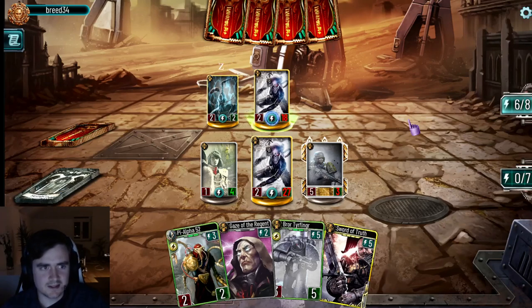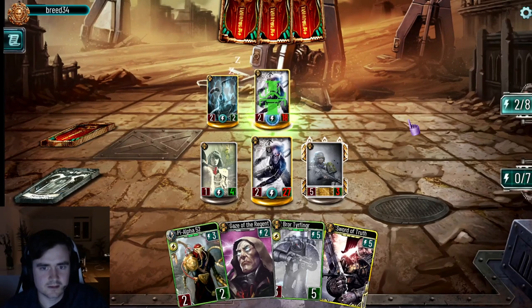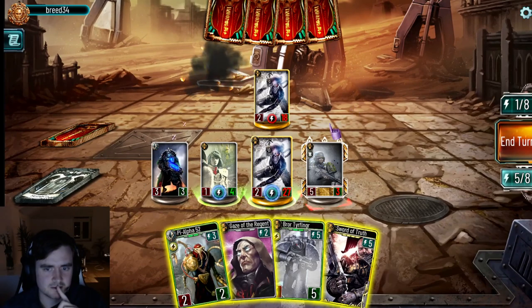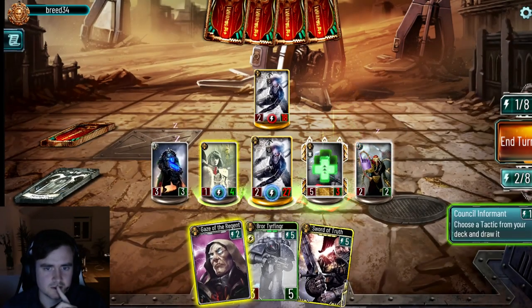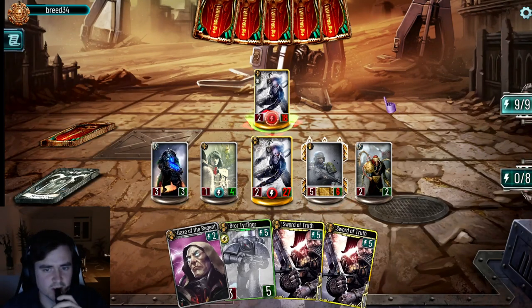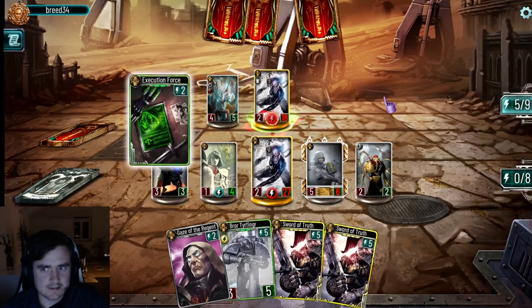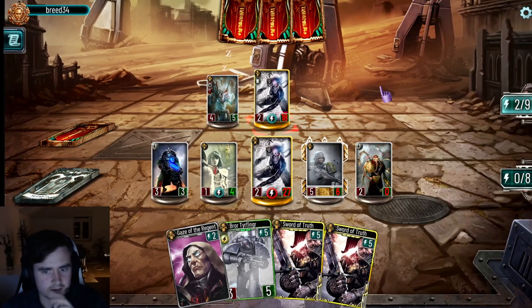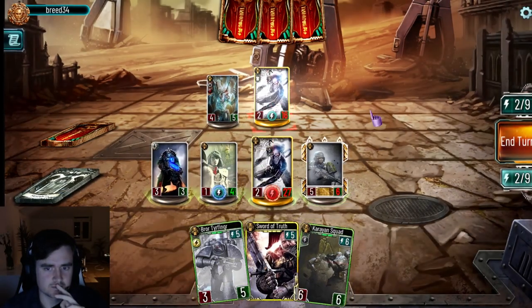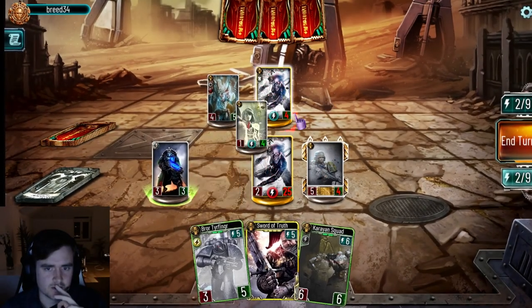If I kill something again — here's the machine. He has it, just not in his starting hand. Another sort of truth and charge my ability. Five, six, seven, eight — eight plus three is eleven, plus five is sixteen. That's lethal! Bam. All right, pretty cool.